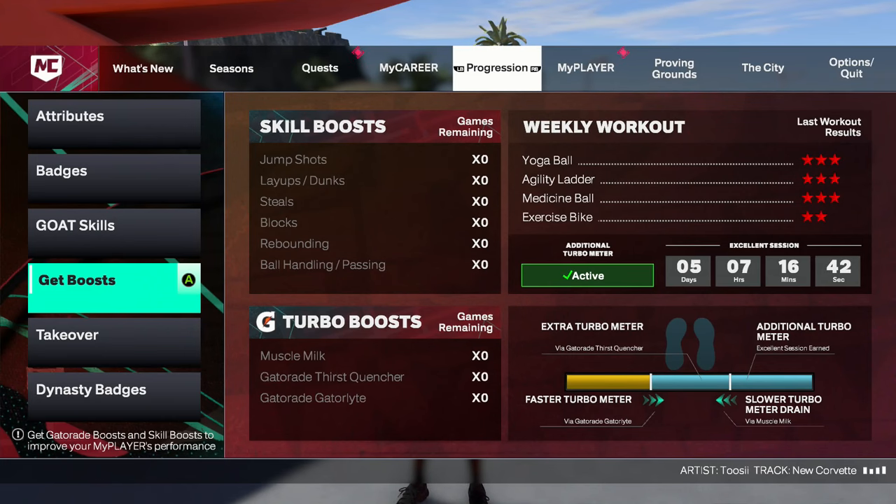If you come to your boost it will show you that you did your workout. As you can see, on the exercise bike I didn't get three, and normally I wouldn't get an extra stamina bar. But I finished my last workout — the exercise bike and the medicine ball — and since I did all 12 workouts I now have gym rat. Do those as your last workouts since they're the hardest ones, and you'll get an extra turbo meter at the bottom.